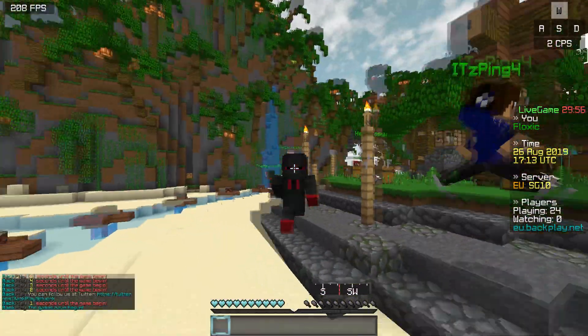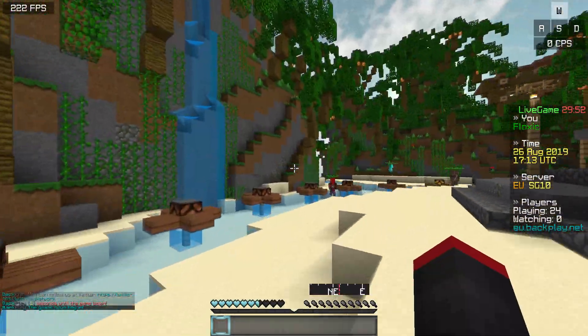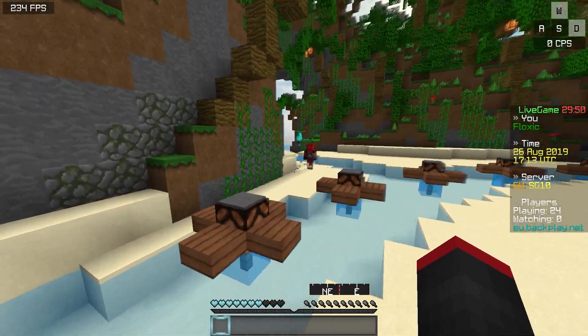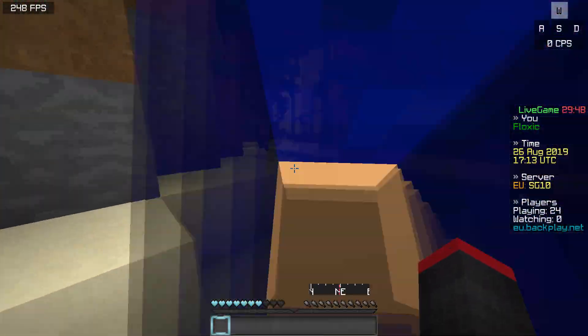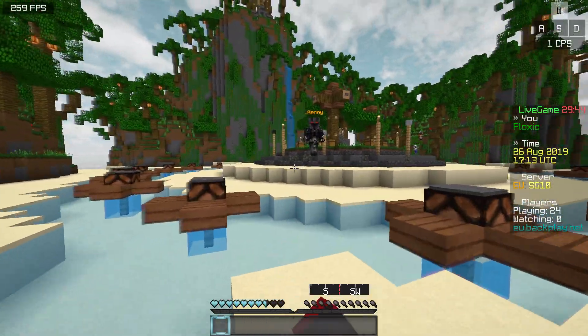Oh, we got a stone sword — no, we didn't get it. Where's my chest route? Oh, I gotta go north. Oh, that's a guy with a weapon — that was my weapon. Yeah, I'm actually going the wrong way. I have to go the other way. Hopefully this guy doesn't have a weapon.